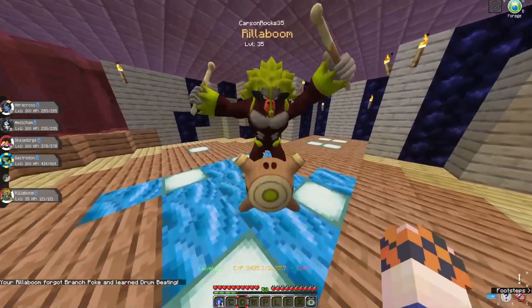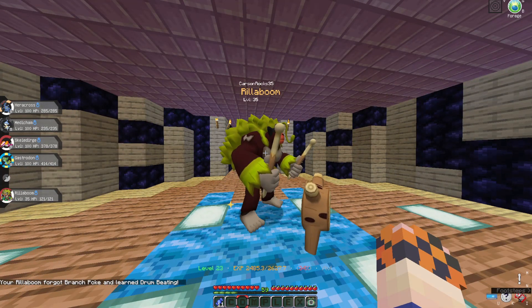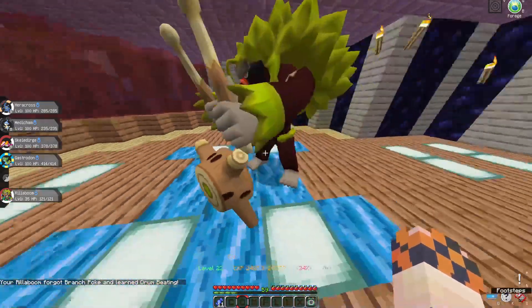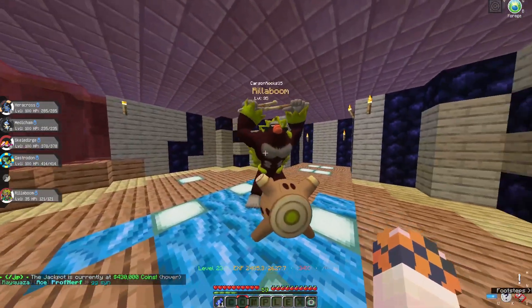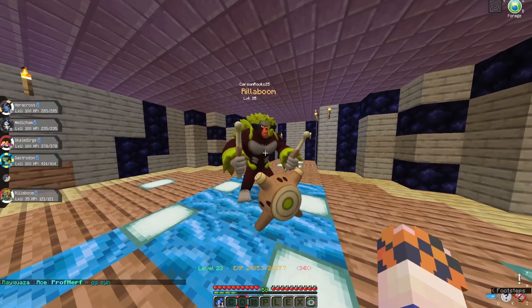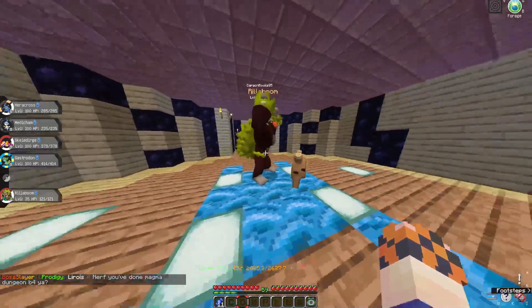I like this Rillaboom! I wish the leaves were a bit more of a shiny green or more gold like Thwacky's body was, but I think it's a pretty cool Shiny overall. Rillaboom could be really good and help us out, just because he's so fast and powerful - especially to help us out with the Psychic type gem, hopefully.